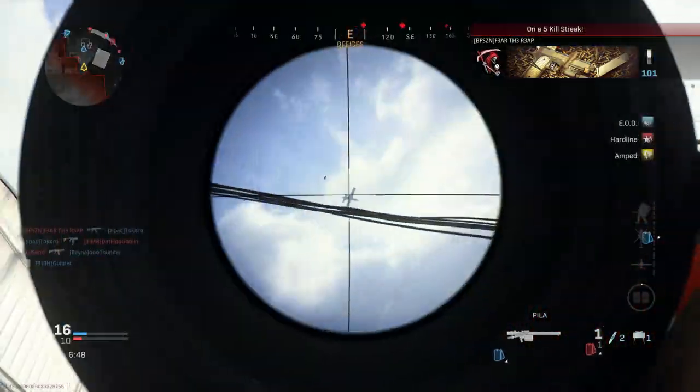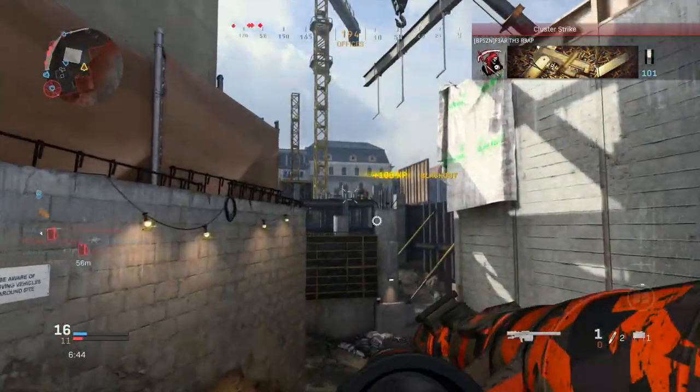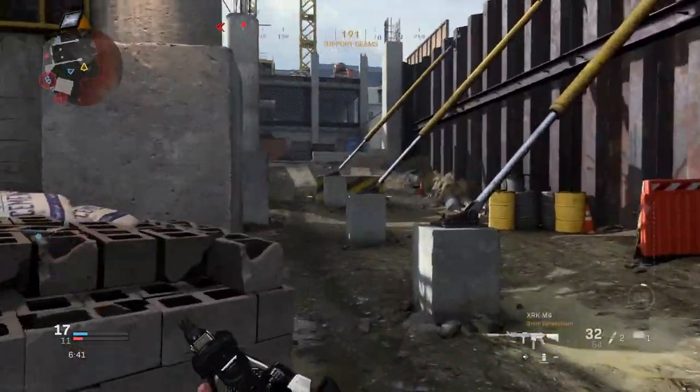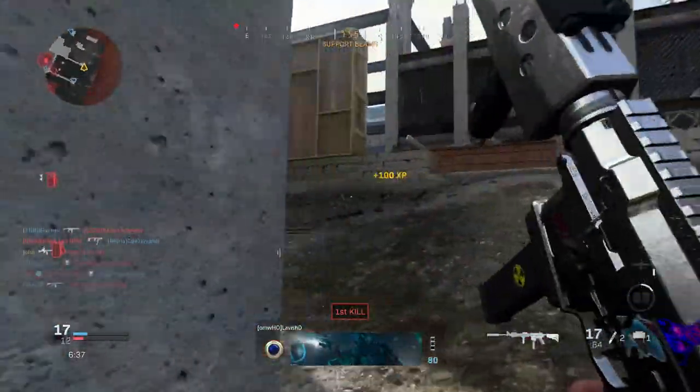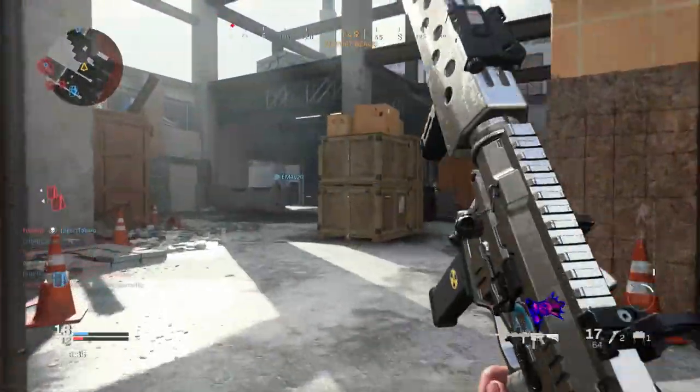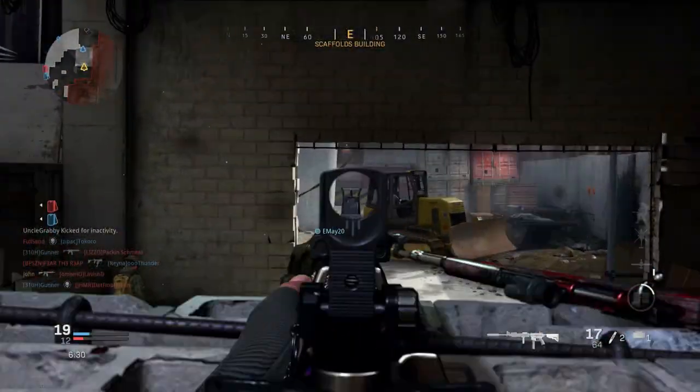Alright guys, here we are. Oh no — Team A! Wow. That would have been it right there, guys. But at least now we know that they've got counter-UAVs and UAVs up in the air. I don't think the UAV counted though — I think I destroyed it, but it didn't count. Either way, match in progress here on Hardhat for Kill Confirmed.